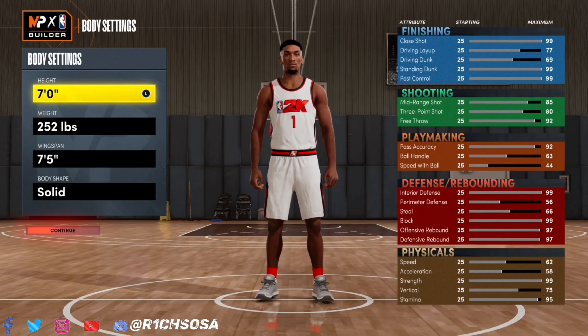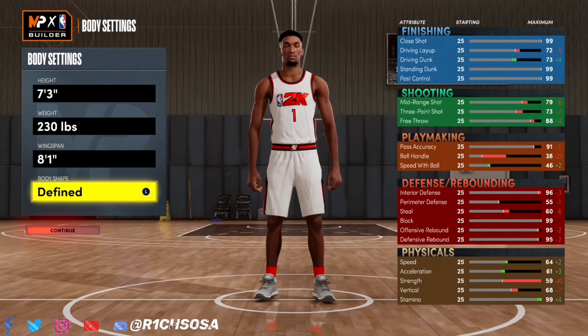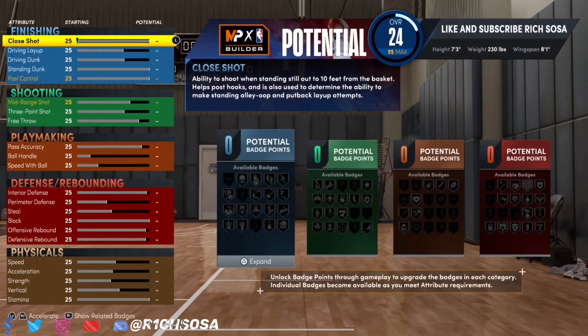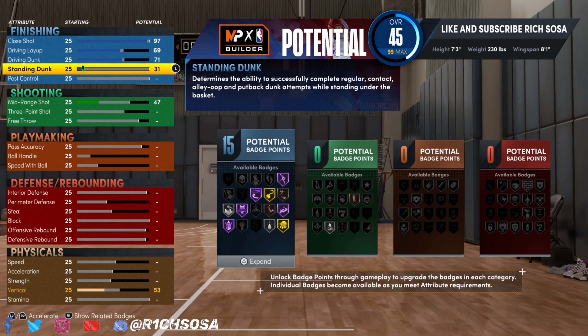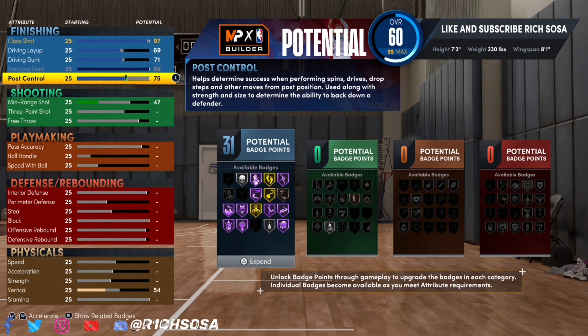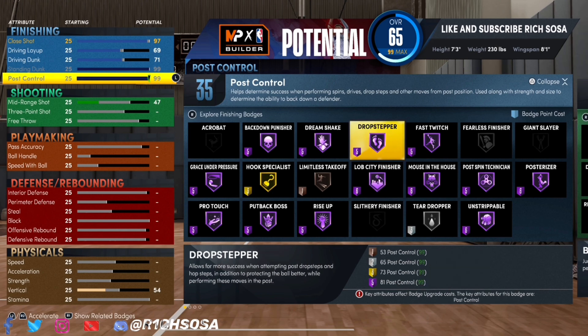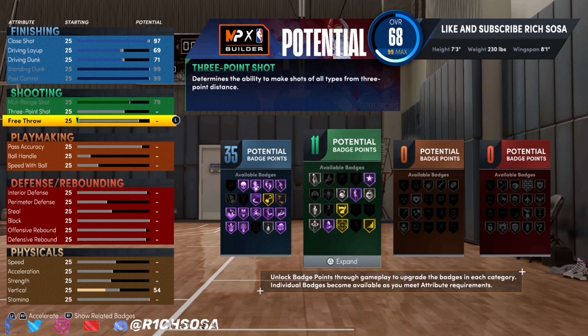Obviously we're going with the center position at 7'3", weight of 230, and a wingspan of 8'1". This is a really crazy defensive all-around build. For each and every stat on this build, please follow along. Once we make the build name, then you can go about making your own changes — I get told a lot that build names are changing when people say they followed the stats, so just be sure to follow along and pause or rewind if you need to.